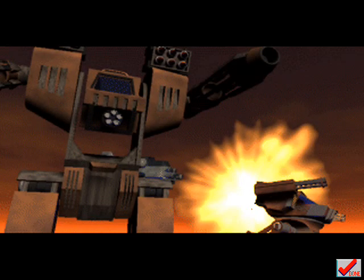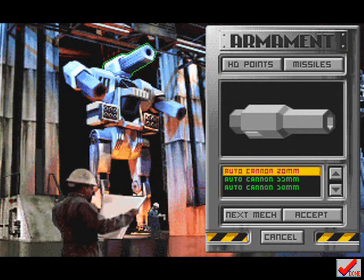Keep an eye on your targeting acquisition display system as you dish out terawatts of destruction. And if you're assigned a mission that requires new weapons or a different kind of Herc, just return to the docking bay of your home base. There you can choose from one of eight specially designed Herc types, or customize your firepower with a staggering array of pulse weaponry.